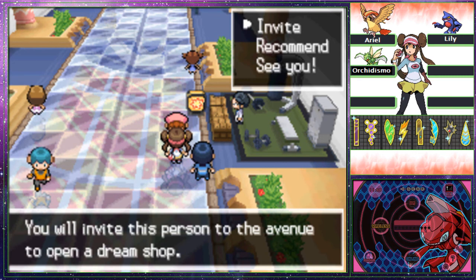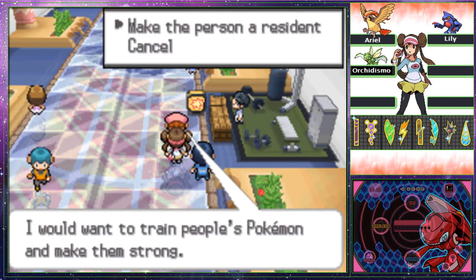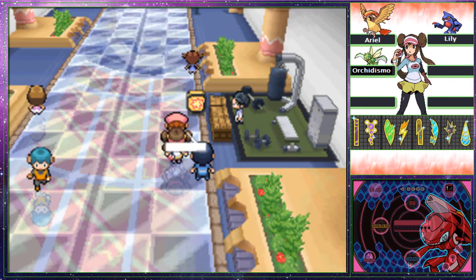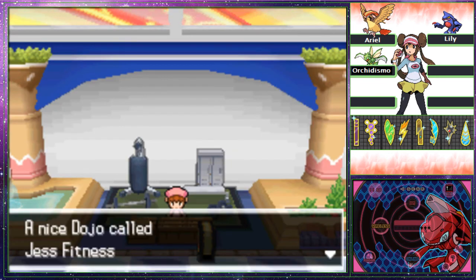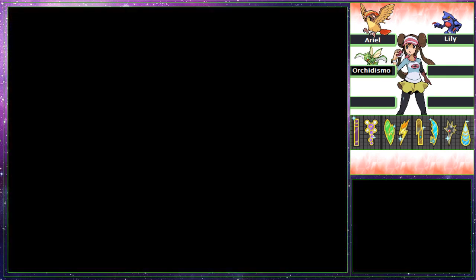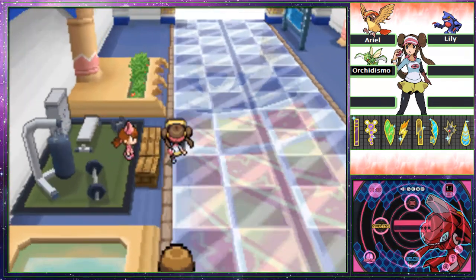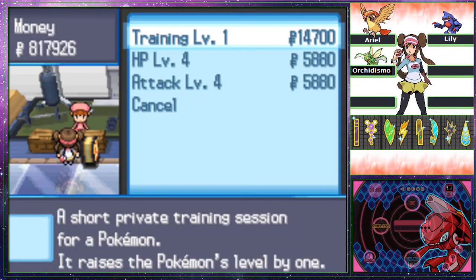It's pretty much using a Rare Candy but you should check your EXP out too. I'll just level up off screen — let's use it on Ariel or Lily since they're starting to lag a little. I wanted to show a bit of Join Avenue's mechanics. You can open a shop by pressing Invite on anybody that passes here — it's just way easier with Wi-Fi. There's a Salon which I don't have yet. Another Fitness Center — at level one they already raise a Pokémon by one level. I keep getting Berries which are kind of pointless at level one.